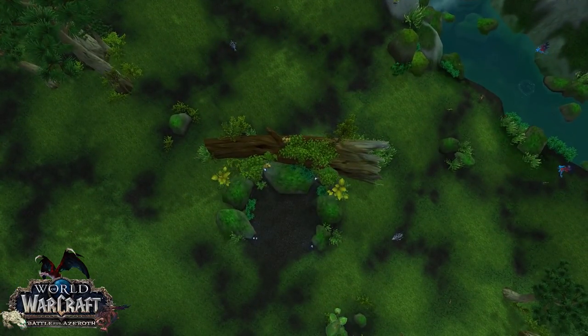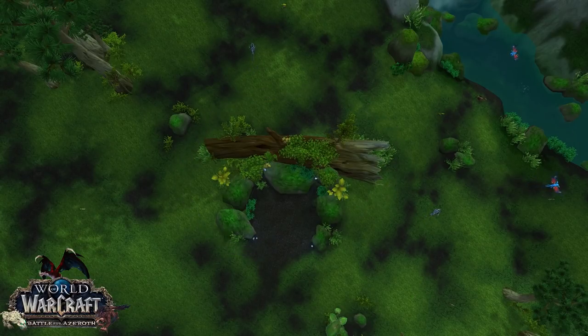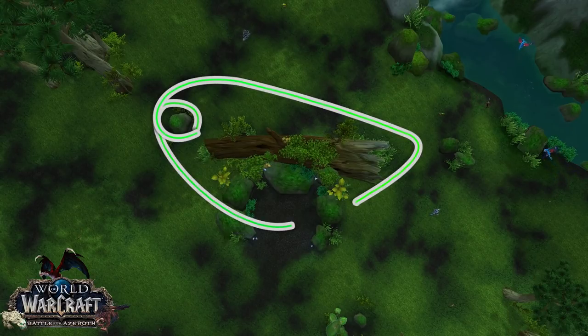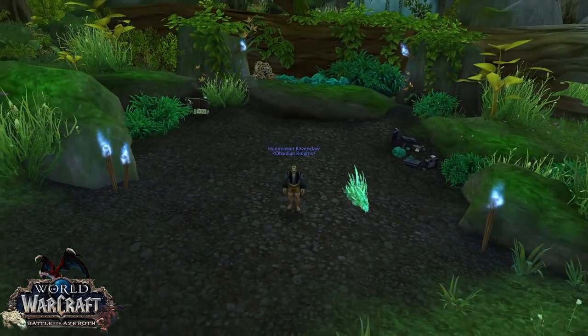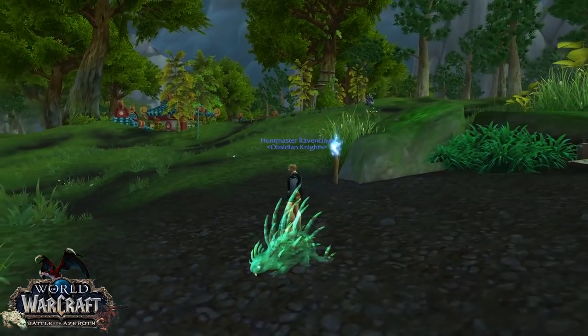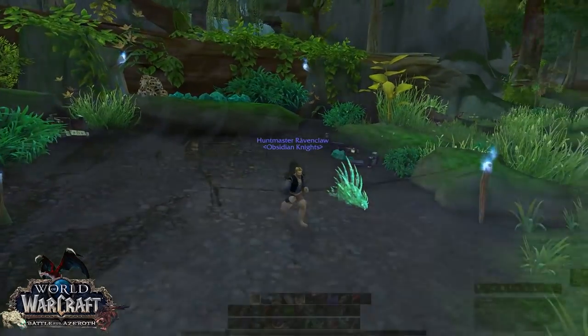As you can see, that's the log where the porcupine spawns. All you need to do is simply kite them around the log, slowing them as often as possible and kicking the heal every time it comes up. If you find it's catching up to you too much, try mixing it up by running around the rock and the log as well.